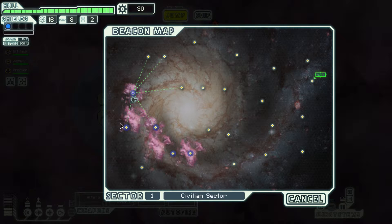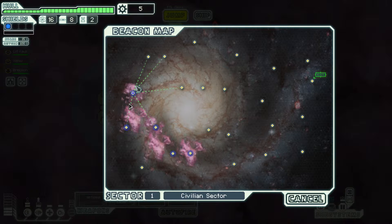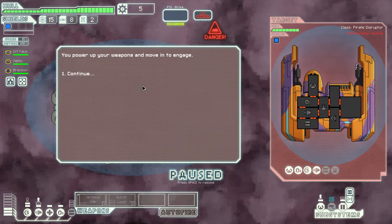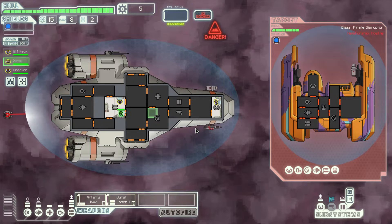We'll jump right over here. A powerful ship arrives shortly after you. Judging from the fact that it's attempting to avoid your ship, you assume that it's a smuggler trying to stay away from beacons. Well, we can't have smuggling — let's go ahead and take him down. If you power up your weapons and move in to engage. No smuggling for you, smuggler.